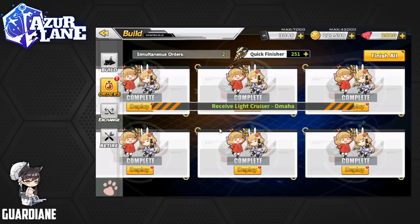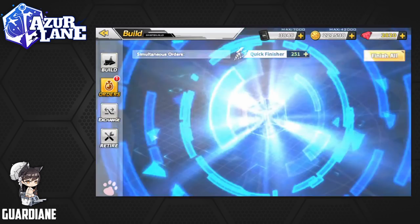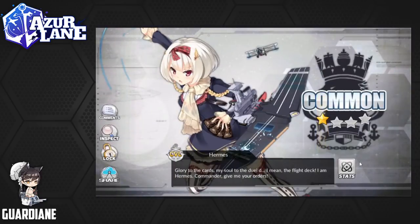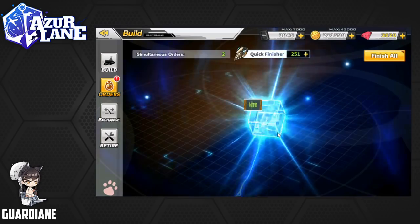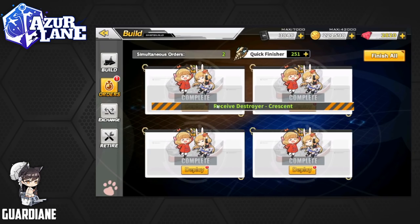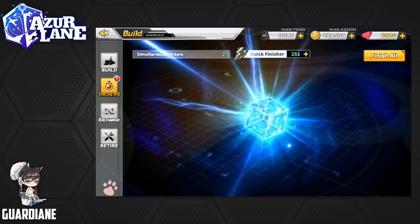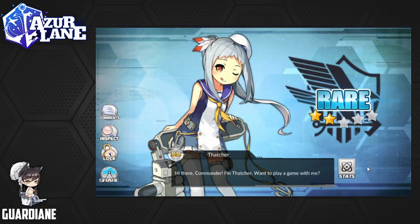It's going to be an Omaha. Got a lot of Omahas from farming the Visitors Died in Red event. Going to get a Hermes. Let's see what's next — a Crescent. A lot of commons. Definitely getting a lot of commons this go-around. A Thatcher.